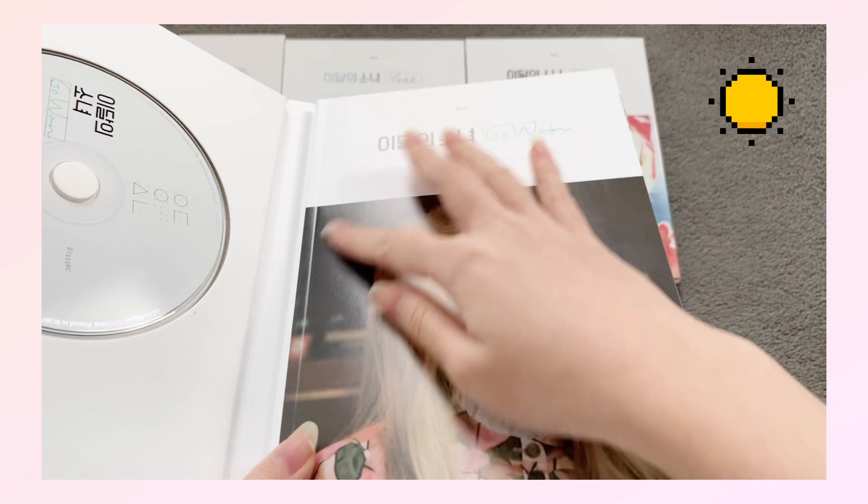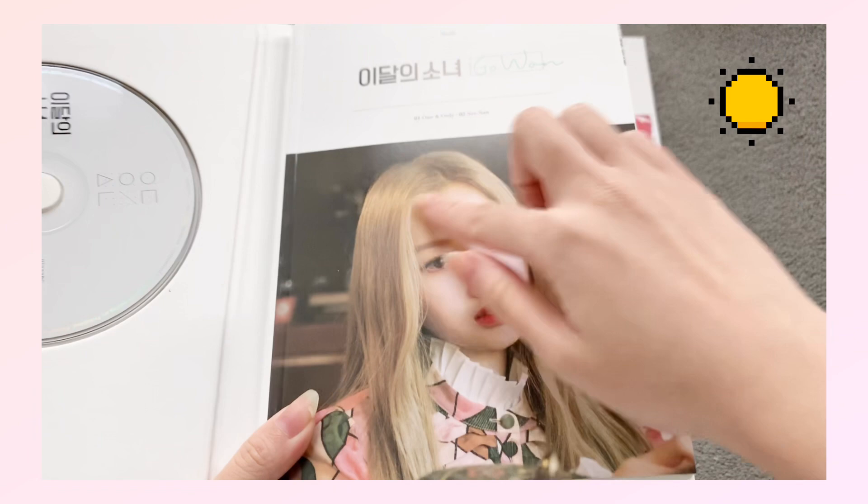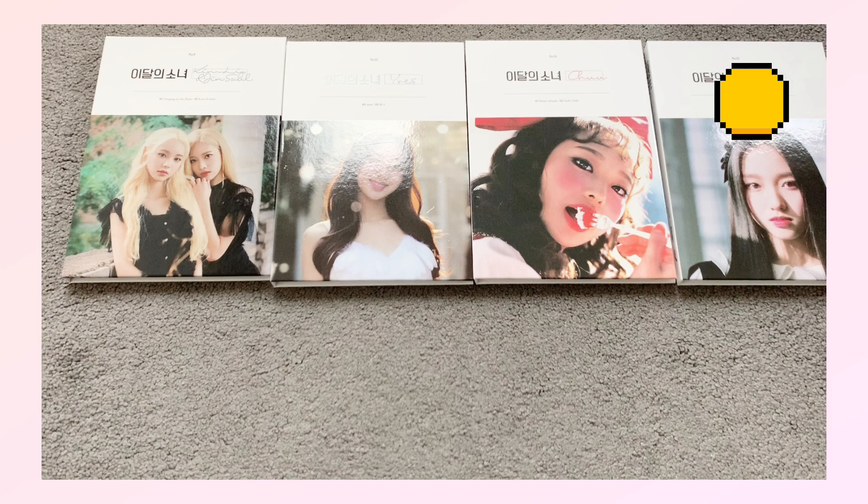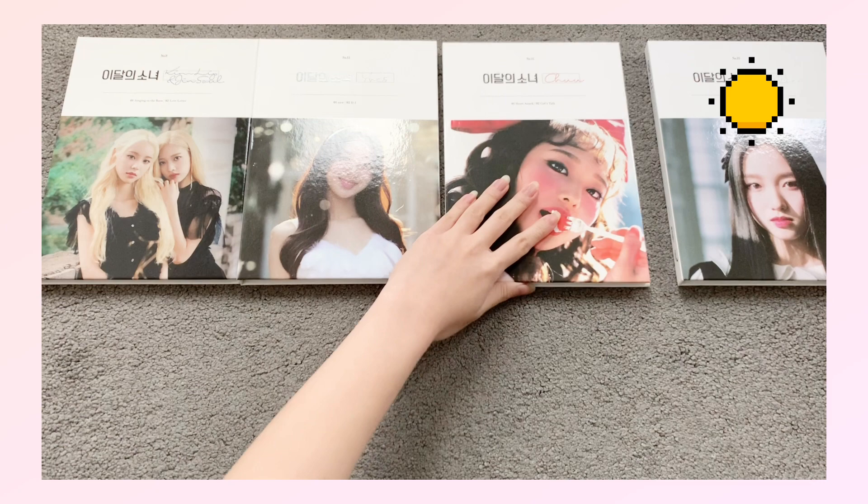They started to switch over to this type of material from Kim Lip's solo onward, I think. I'm not sure if reprint versions of Heejin or Hyunjin are printed on the plasticky paper or the more paper-paper. I'm kind of indifferent — I like it but at the same time I just prefer the feel of the more papery material.